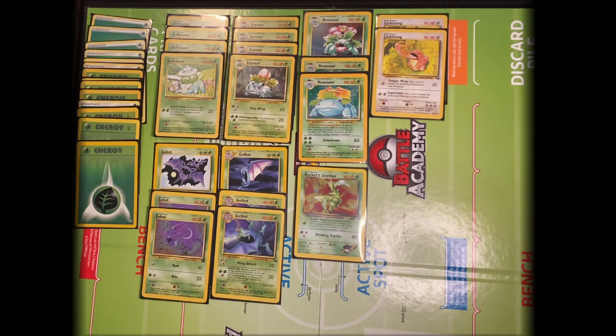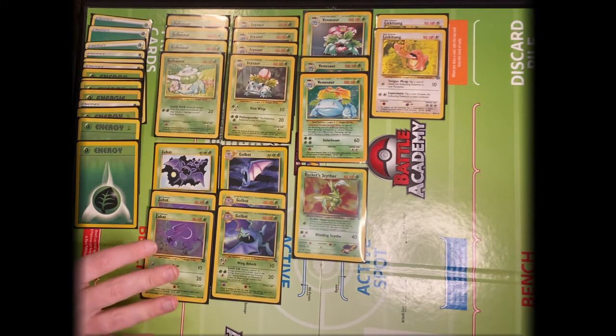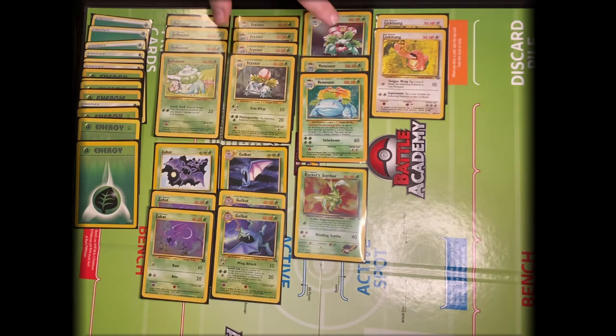Interestingly, it is not restricted to Grass-type Pokémon, so you can move them at will between Grass and any other type. For typing variation, I have a couple of Lickitung that are weak against Fighting-type and resistant to Psychic. The Zubat-Golbat family is weak against Psychic and resistant to Fighting. And then the Venusaur family is weak against Fire-type. I also have Rocket Scyther as just a strong standalone basic if I need one.